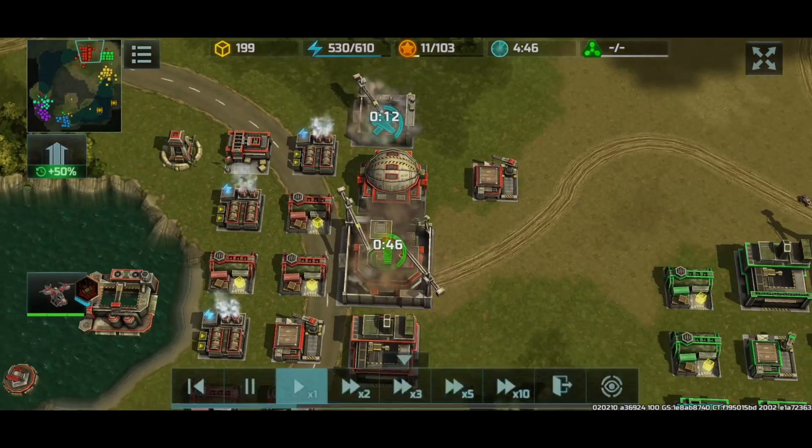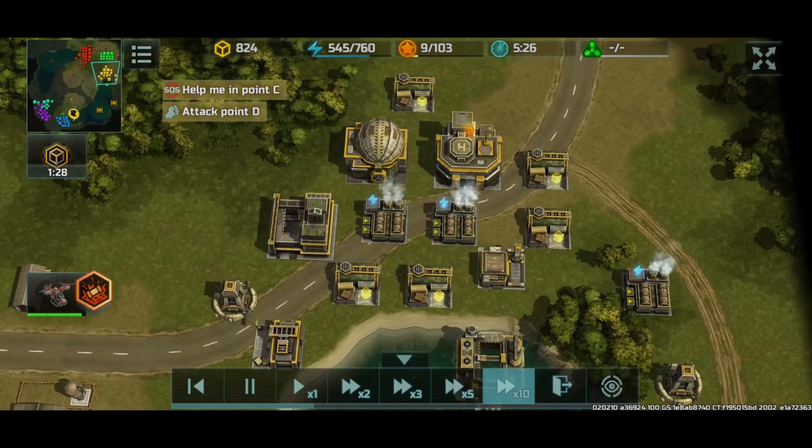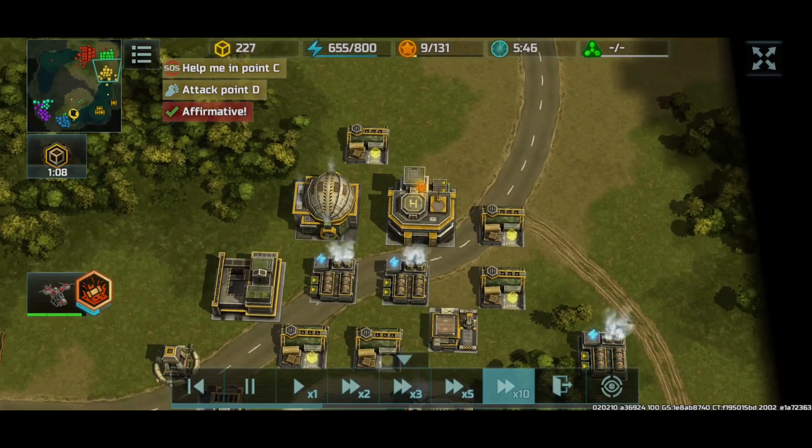In the meantime, I'll go for HQ level four. Green is going for HQ level three and yellow is going for HQ level three as well.